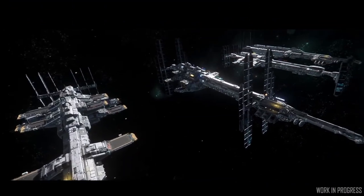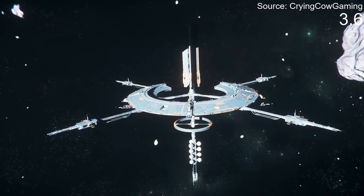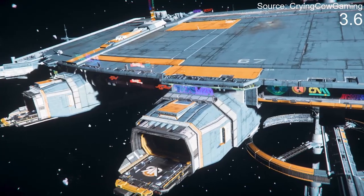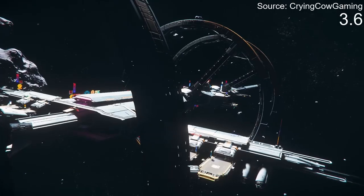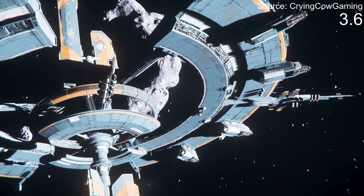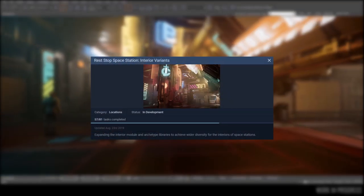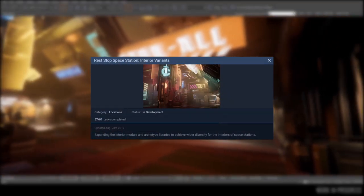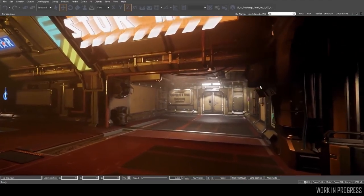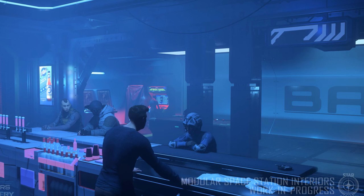Speaking of rest stops, the next segment highlighted new efforts to build asymmetric rest stops with improved advertisements and lighting. Just recently in 3.6 we saw the updated rest stops, which add a lot more variation. Currently slated for the next update are variations in rest stop interiors, so it will look different again — we've actually seen a little sneak peek of what some of the new interior rest stops are looking like right now.